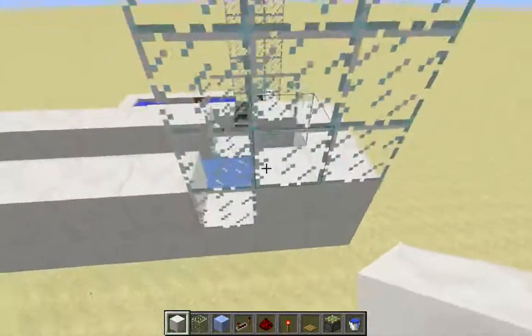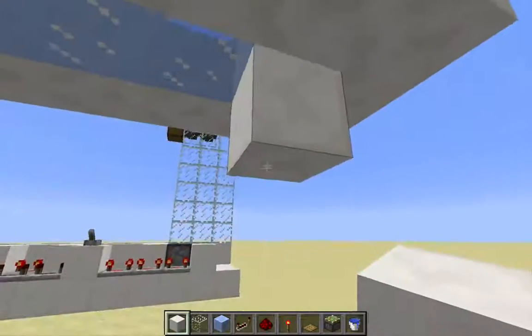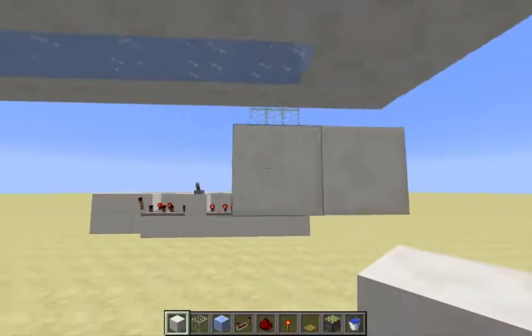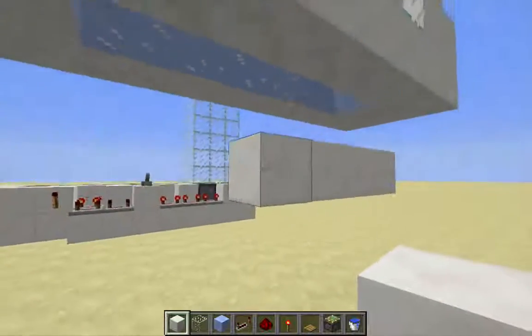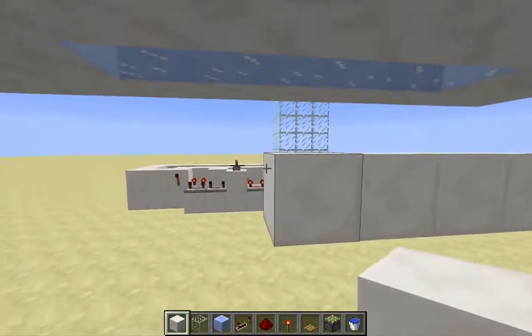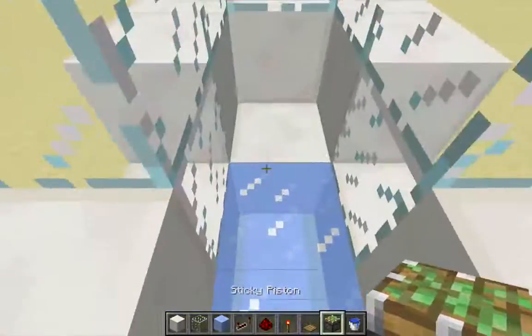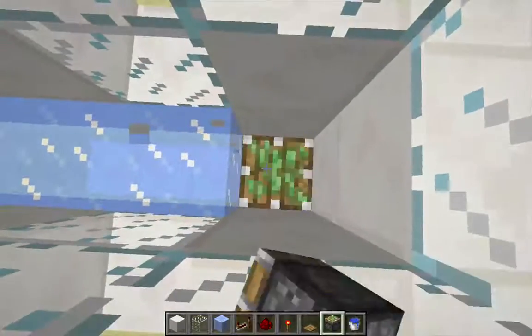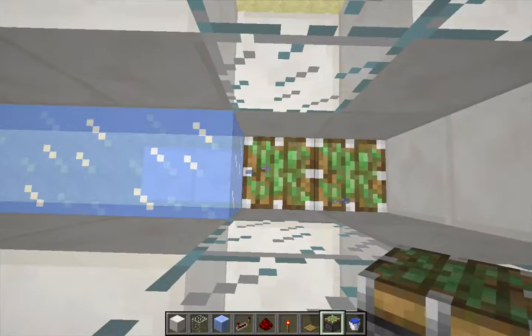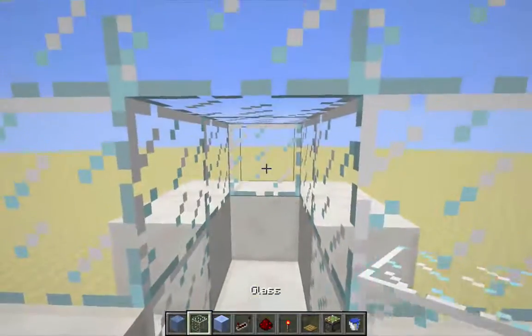Let me turn off this water source for the time being. Underneath where those fence posts were — right here — I want to put a couple of blocks. My pistons are going to go on top of these, and I'm going to go over a couple more, because I'm going to place a third piston on the edge. Let me go ahead and add those pistons in — piston right there, and piston right there. Let me add those blocks back and put the glass back.